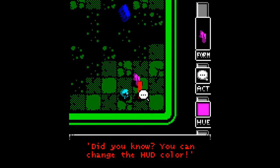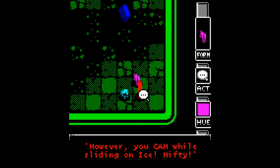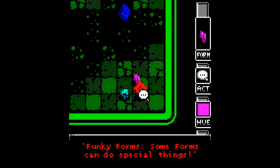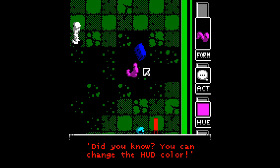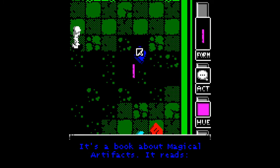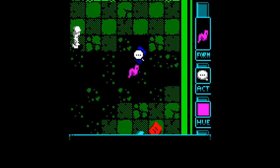Did you know you can change the HUD color? Just press the one through nine keys to switch it up. You can also change forms in water - wait, maybe you can't. Oh man, there's too much in the manual to read, holy fuck. Switching my HUD - fuck yeah, that's trippy.